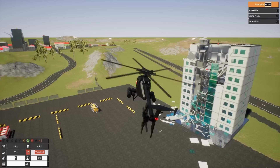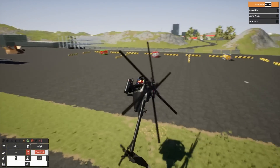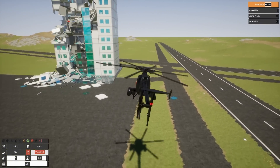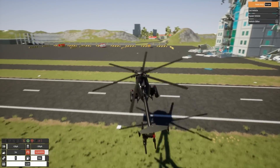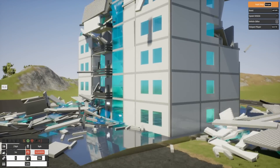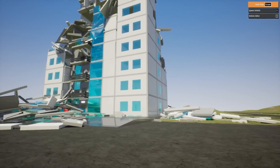Bob looks like he needs a new pilot's license here. The gun shifts the helicopter so much - that is just ridiculous. At least we destroyed the tower. We might need to have a gun that just sits there. Komodo sucks at flying helicopters.